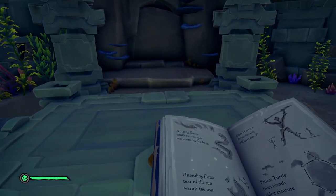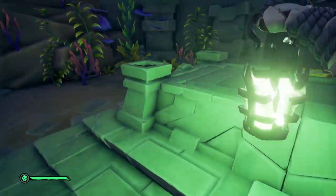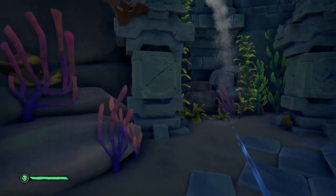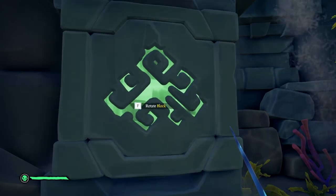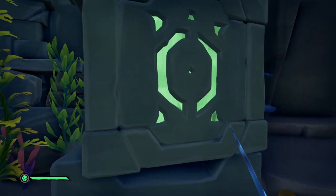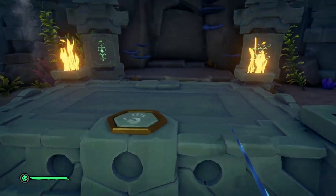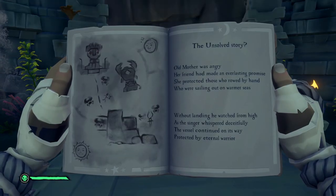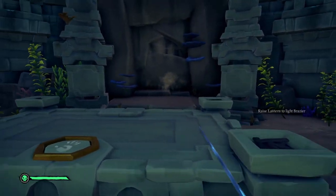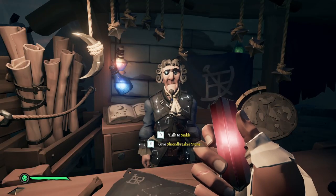To start the puzzle, light the four corners of the center table by holding your lantern up to it. Before you do that, make sure you've figured out the solution to both paragraphs, because this room will begin to fill up with water — if you don't enter both combinations in time, you will fail the Tall Tale and have to restart. Don't worry though, there's plenty of time. Go up to each cube and rotate it to match the correct constellation. Then push the button on the center table, and repeat this for the second combination. After completing that, part of the back wall will descend revealing a shroud breaker stone. Head back to the North Star Seapost and hand the stone to Suds.